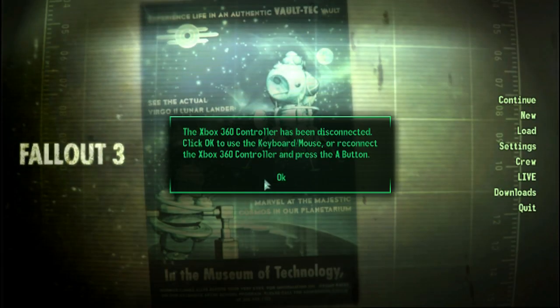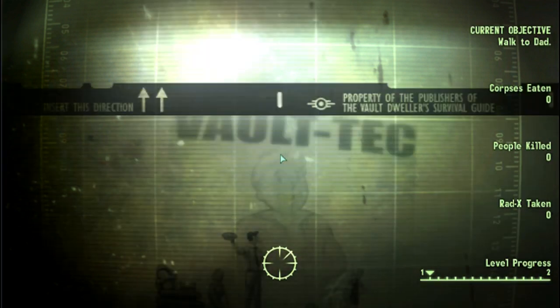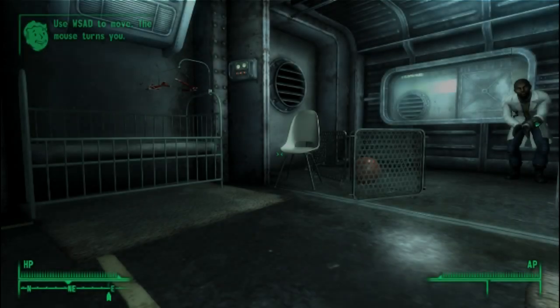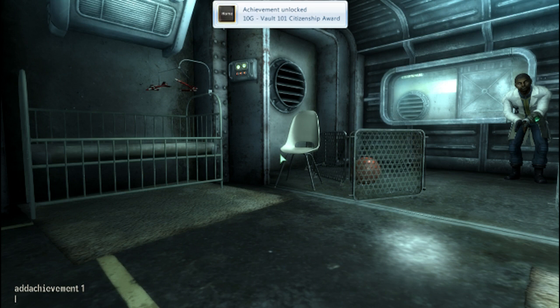Basically all you have to do for this game is open up the console command. All you have to do is hit the little button right below the escape key — it's like a little squiggly line. Then type in "add achievement", space, then 1 — it'll unlock the first achievement. Change the 1 to a 2 and repeatedly do this. I believe there's 72 achievements for this game, so you can do that 1 through 72 and get all 1,550 Gamerscore for the PC version. Takes no time at all.